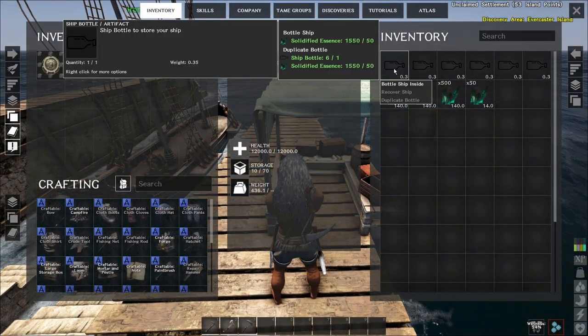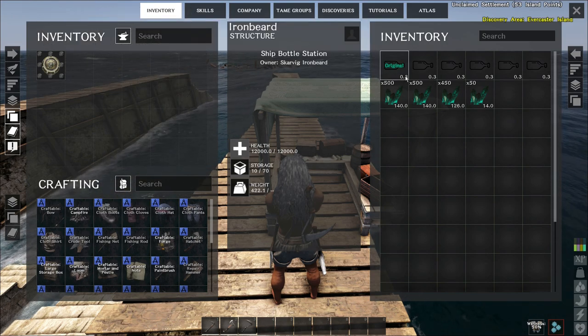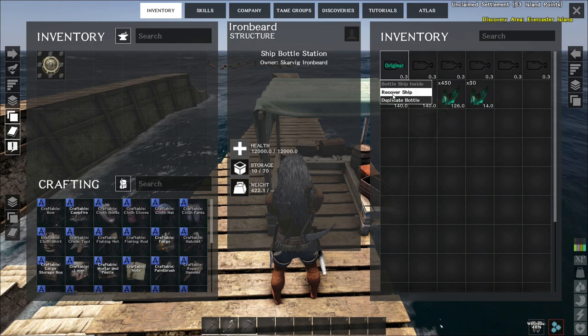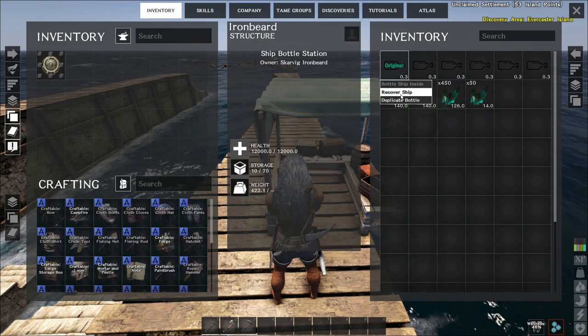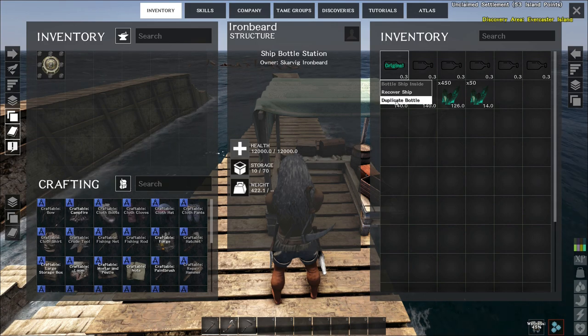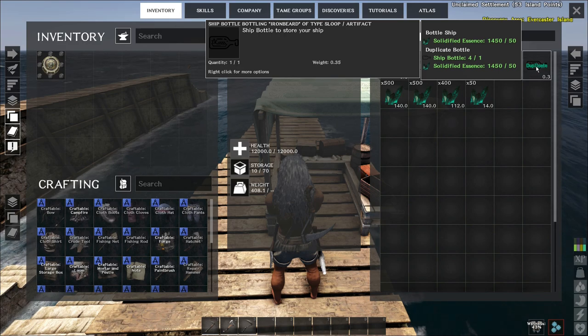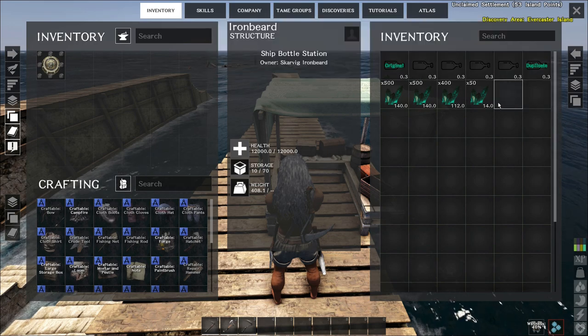From here you can right-click on the bottle, and the bottle will then have the options to bottle the ship inside, to recover the ship, and to duplicate the ship. To begin with, we're going to bottle the ship, and so we now have our original ship. If I right-click on that, I can either duplicate or recover the ship. We will duplicate a ship, and so we now have another bottle which has an exact copy of the Ironbeard sloop inside the new bottle.